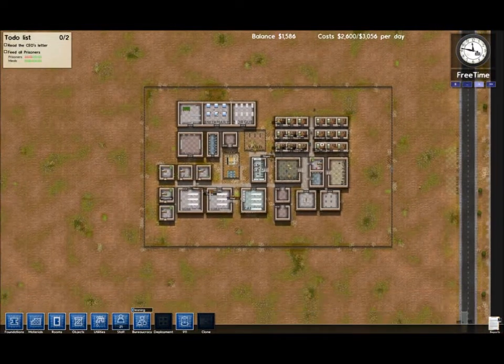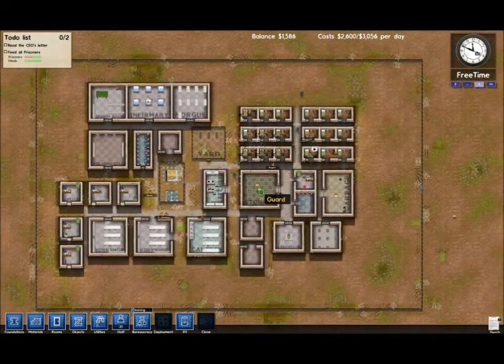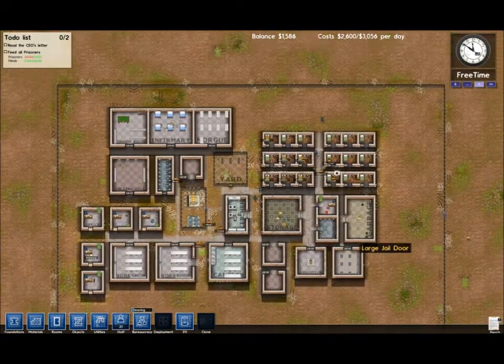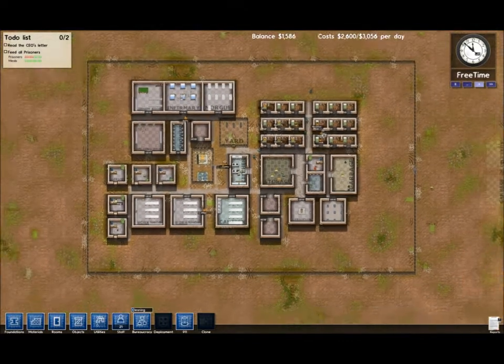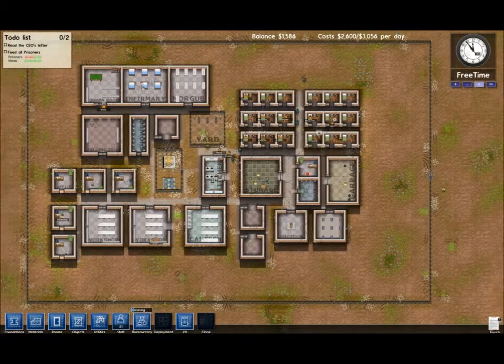Hello everybody, it's Will from JorFilms. I'm usually working on Machinimas, but today I'm doing some gaming. So this here is Prison Architect - it's an indie game created by Introversion Software, makers of Uplink and Darwinia, if you're familiar with any of those games.